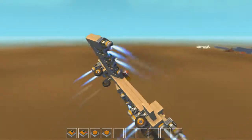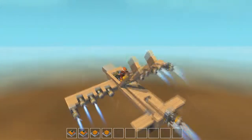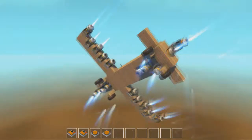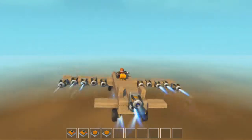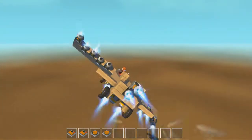Those things on the roof are the same as on my ground vehicle — if I flip upside down they flip me back up. It's getting a bit out of control.